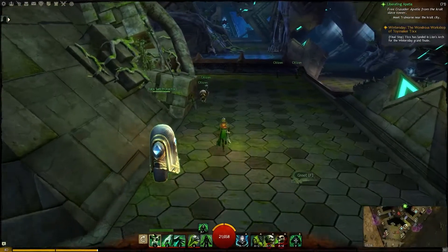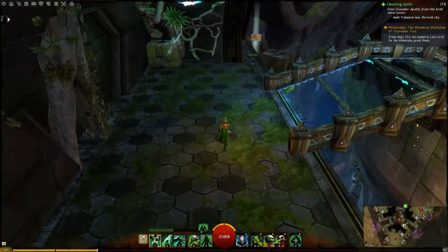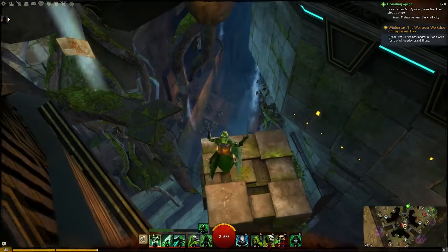So for the Vista in the Golem Mines, we start off at the auxiliary waypoint, then take a left turn and we see the Vista already. Now we jump over to this cube, then over the roots to reach the Vista.